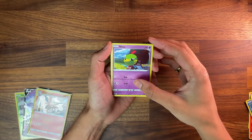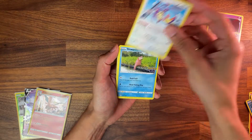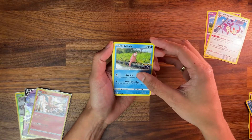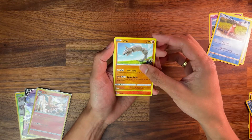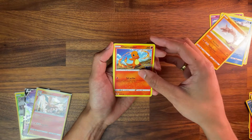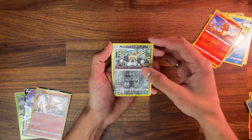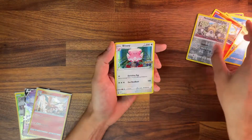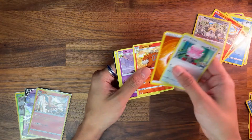Okay, starting off with a Natu! How do you do, Natu? Come on, can we get something good? This box has been okay — a Charizard's a Charizard, but it's not the rarest one. Charmander. Reverse Melmetal. No Radiance this box. Can we pull something? Blissey Holo. Damn.